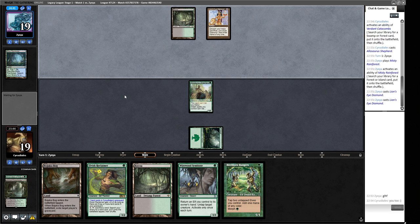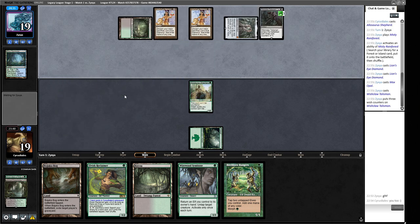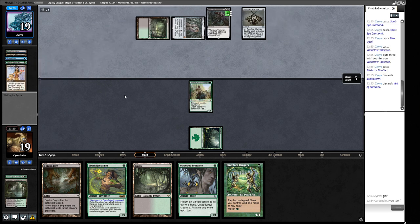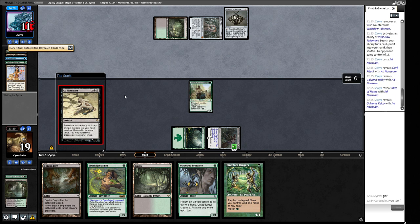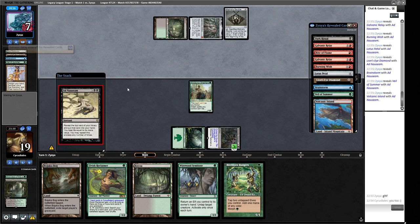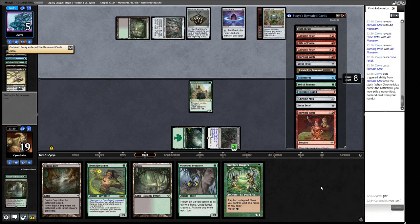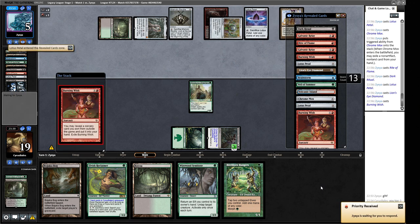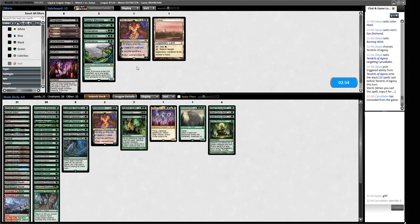They've played a Wishclaw Talisman. Are they going right now? They can put Ad Nauseam on the stack, which probably beats us — so we're pretty much just F6'd here. They pop the Wishclaw Talisman, go get Ad Nauseam. They've already got Storm 6 so it's pretty rudimentary to win from here. They use Burning Wish, get Tendrils, and hit us for a bunch of damage. I imagine this matchup is pretty horrible for us.